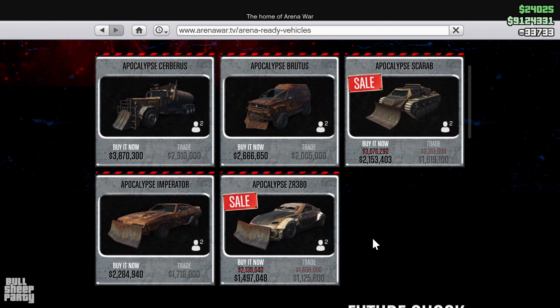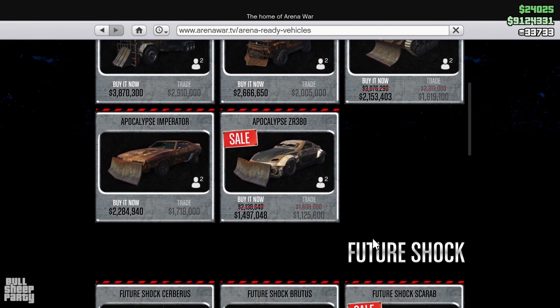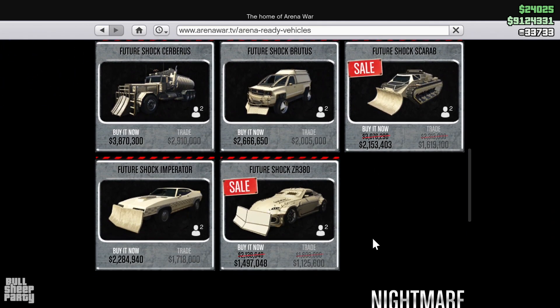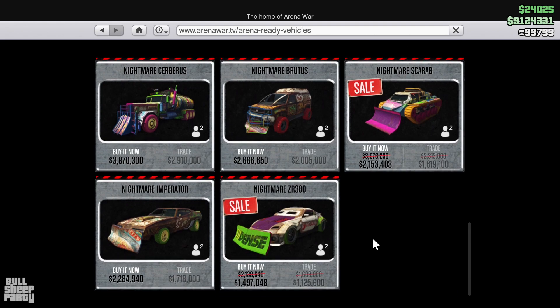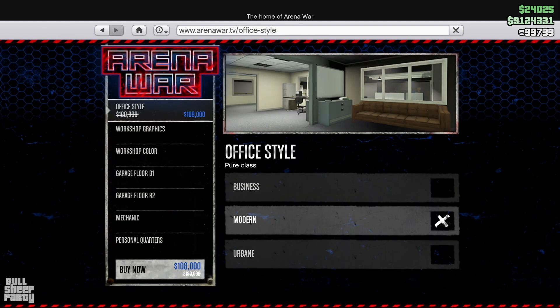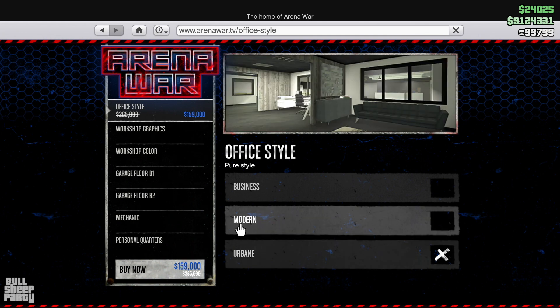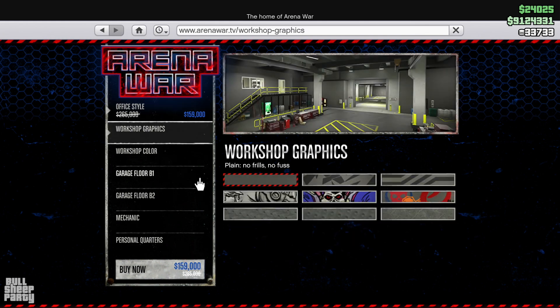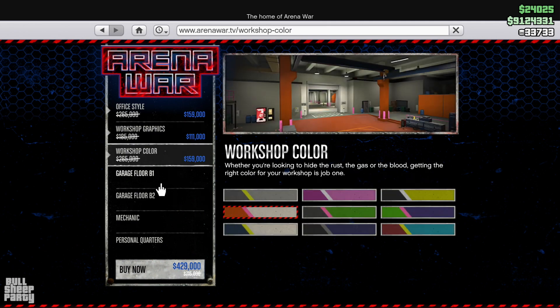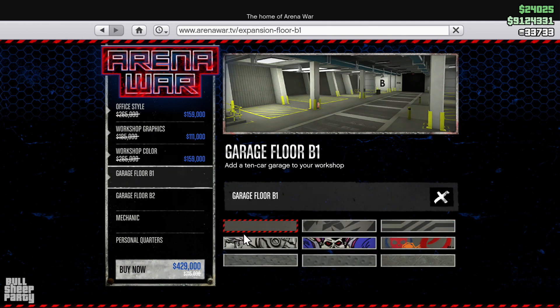Next up, we're off to the Arena War website where we see discounts — more specifically, the Scarab and the ZR380, and all three Apocalypse, Future Shock, and Nightmare versions, discounted by 30%. And if you're looking to buy an Arena War workshop or upgrade your existing one, you're going to get a 40% discount. I just want to remind you that the Arena War comes with two garages, so you might want to invest in those.